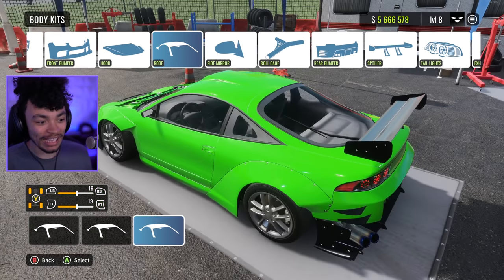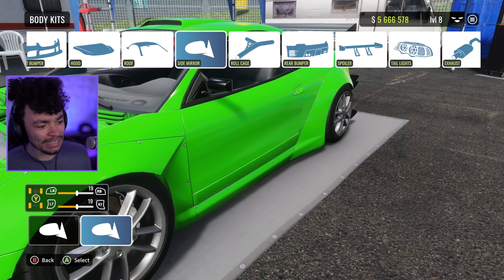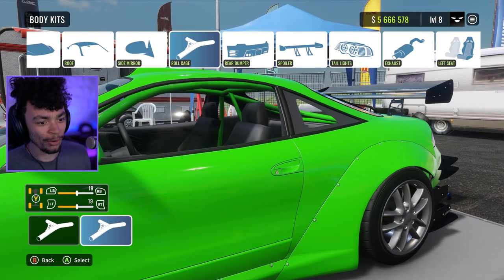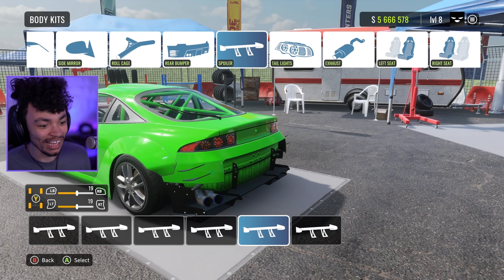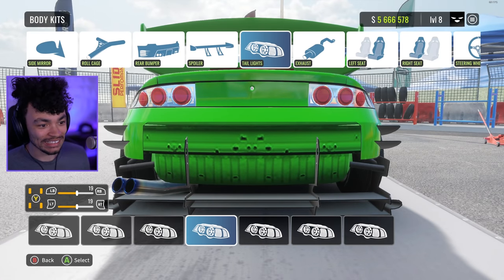I'm removing the hood again. It's only available in the States, and therefore we don't get it — I mean it's also in Europe, but not this Europe, so I don't see any of them. That rear is insane. And of course we get to customize the wing — this wing is super clean. Getting rid of those ricey lights.